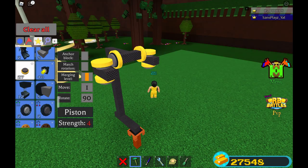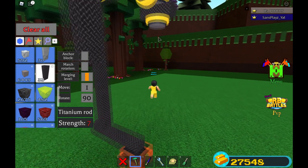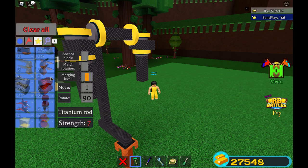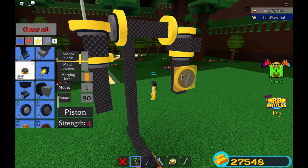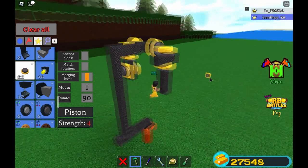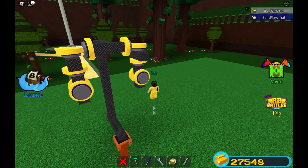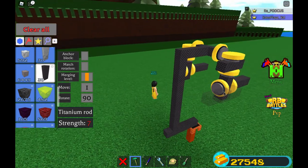We're gonna do the same for the other side. We're gonna get our titanium pole again and placing one right here, right here, and right here like that. We're gonna be getting our piston again and placing four of them — placing them like that on each of the four sides. So let's rotate that like that and do this for this side and the front. On these four pistons we're gonna be adding four titanium rods sticking out like that to hold the wheels.